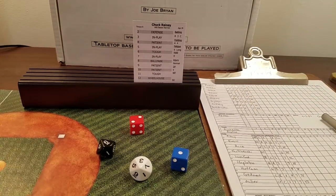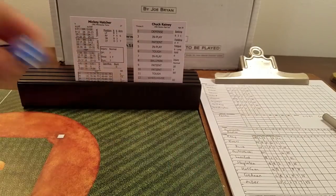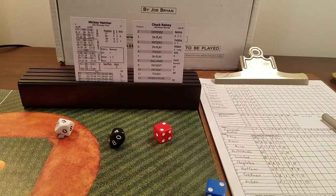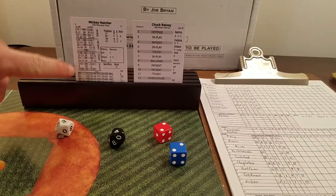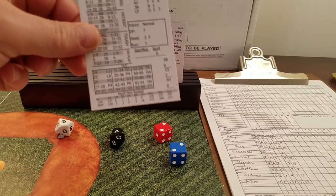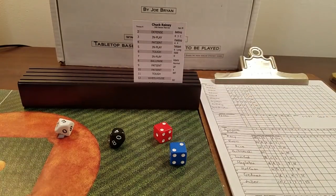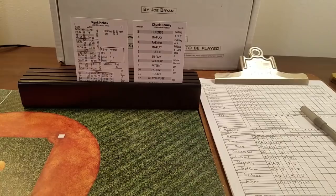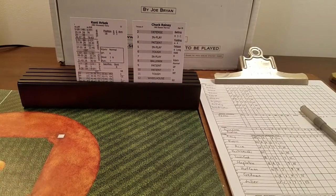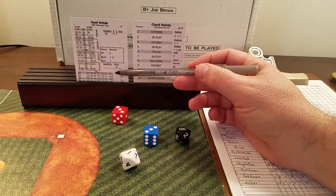Eisenreich is retired, bringing up Mickey Hatcher. We get a four — patient — and a 43, but patient only goes to 35, so 43 brings it to a pop-up to short. Two up, two down, brings up Kent Herbeck. Two out, bases empty, facing Rainey — a six is tough, 61 is out of range — a fly to right. Inning over, one-two-three for the Twins.